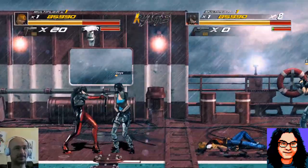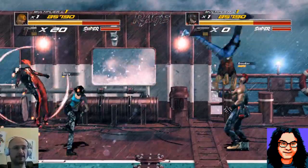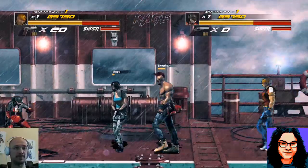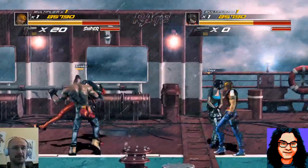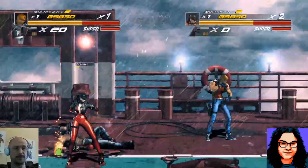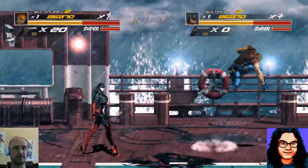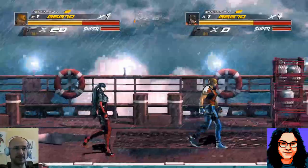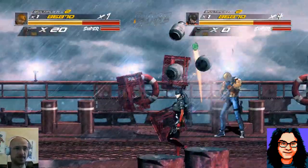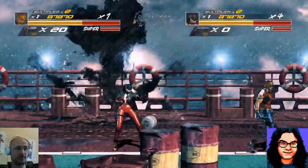I've got to say, because of the button mapping, I've only successfully jump kicked somebody a couple of times in the entire game playthrough. The punch is where the kick should be, basically. So I'll jump and do a silly downward punch instead of a jump kick. Watch out — those explode, the propane tanks. And these barrels. Lots of splody stuff in this game.